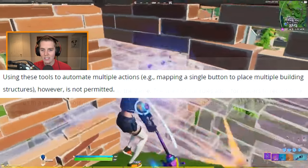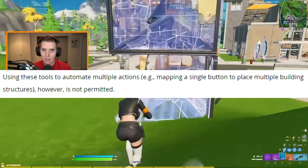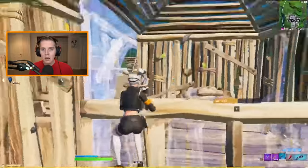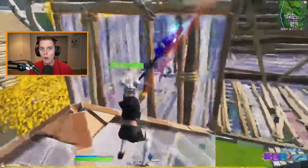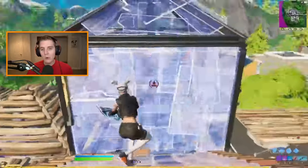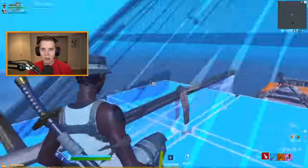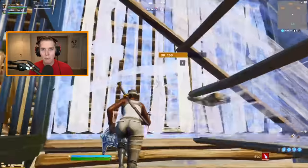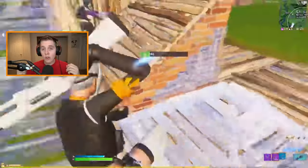They also added: using these tools to automate multiple actions — mapping a single button to place multiple building structures — is not permitted. What this means is that you are perfectly allowed to use either of the two programs I'm gonna show for double movement. Both of them are legal to use in-game because, as Epic just explained, you're simply remapping one keybind press on your keyboard to one controller press on an emulated joystick. What is not illegal is anything related to remapping one keybind press to more than one action. That is what's called a macro, and is how people like Rift and SerpentAU can edit so fast — they remap one keybind press to confirming, starting, selecting edit pieces. It has to be one-to-one or else you will get banned.